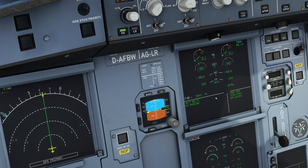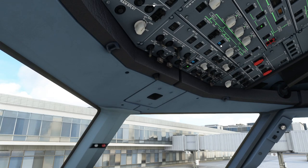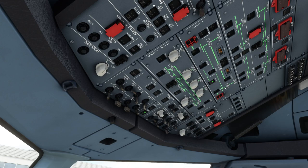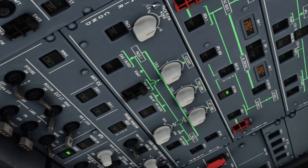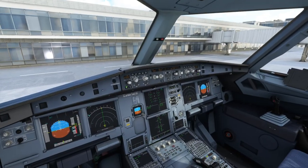We wait for the engines to stabilize — you'll hear a clunk in the background when they do, which is the electricity automatically cross-feeding to use the engines instead of the APU. Once that happens we go overhead and turn off the APU bleed first, then the APU itself. External power is showing 'available' because we're still at the gate, but we no longer need it.